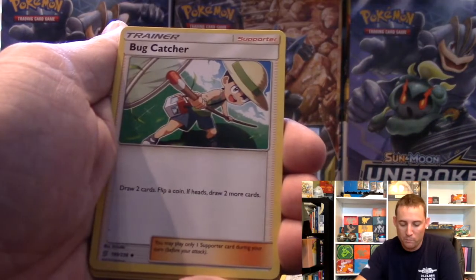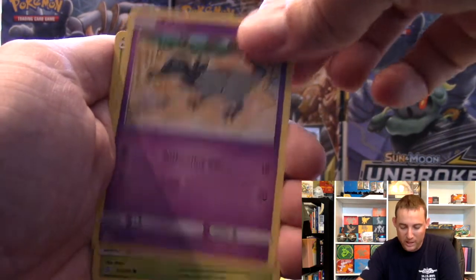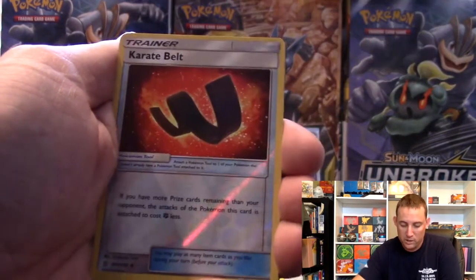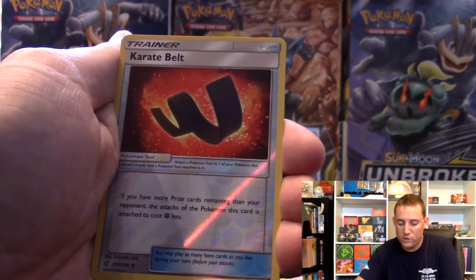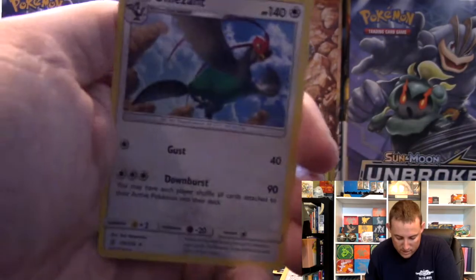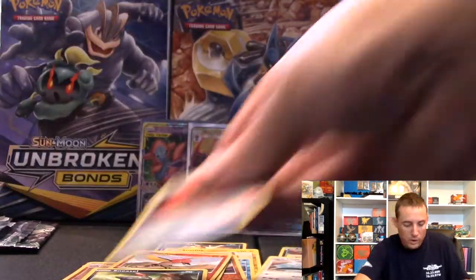Lurantis, Giant Bomb, Bug Catcher, Wimpod, Slakoff, Salandit, Bounsweet, the other Salandit, the Karate Belt as the reverse, and Unfezant as the rare. Pretty cool looking bird.